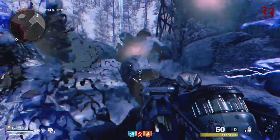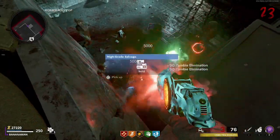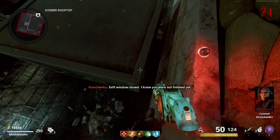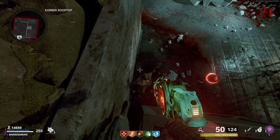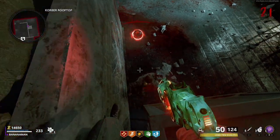Glitch 4 is a jumping spot on the map Mauer der Toten. Make your way to the Korova rooftop and keep at least one zombie left in the round. With this zombie trailing behind you, do a strafe jump toward this air vent, mantle onto it, and push a tiny bit back as you do so. If done correctly, the zombie should pile up down below you.